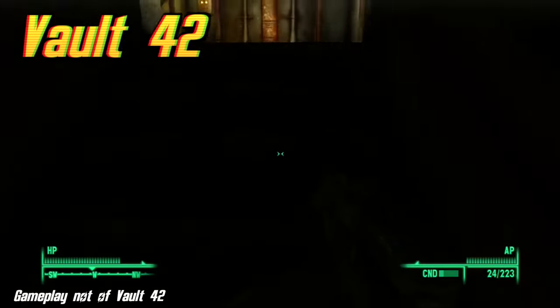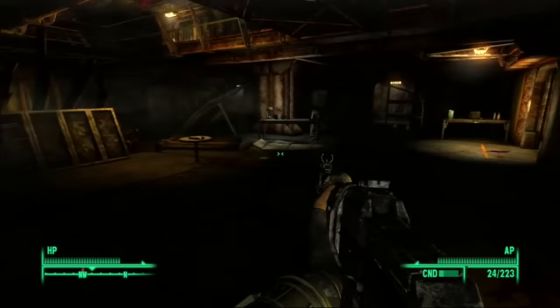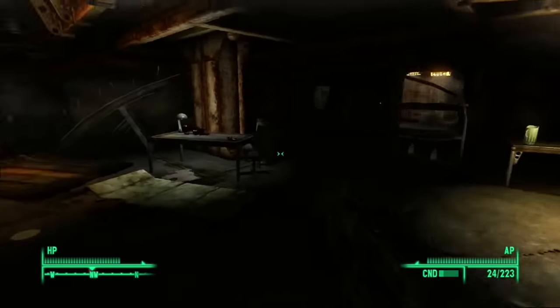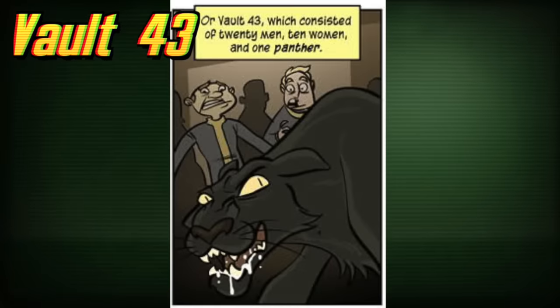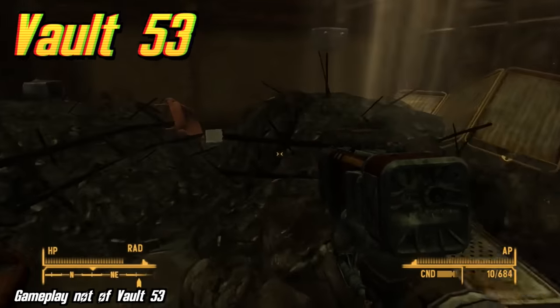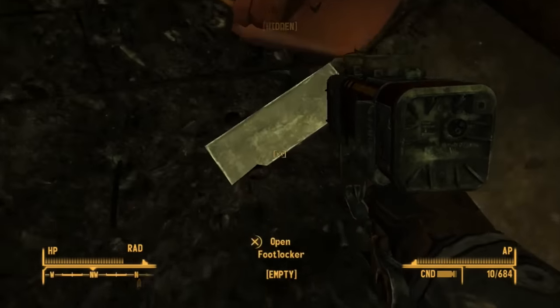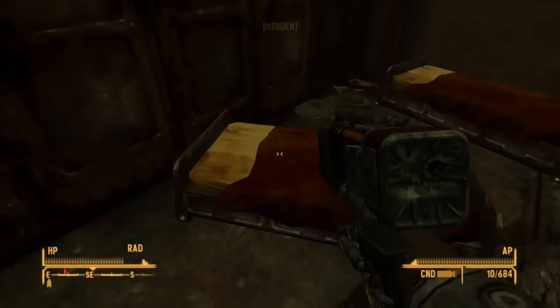Vault 42's location is unknown and is mentioned only in the Fallout Bible. Its experiment would've been that all lightbulbs in the vault were 40 watts or less. Vault 43's location is unknown but is found within the official Fallout webcomic by Penny Arcade. The experiment was that the only dwellers were 20 men, 10 women, and 1 panther. Vault 53's location is unknown and is mentioned only in the Fallout Bible. Its experiment would've been that most of the equipment inside the vault would regularly break down, causing unending stress among the dwellers.